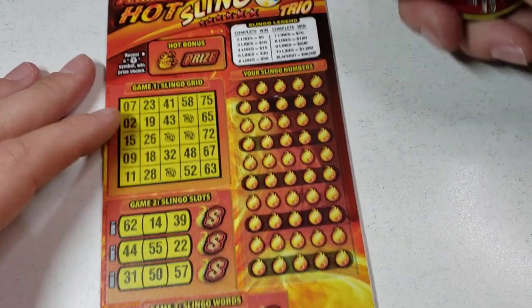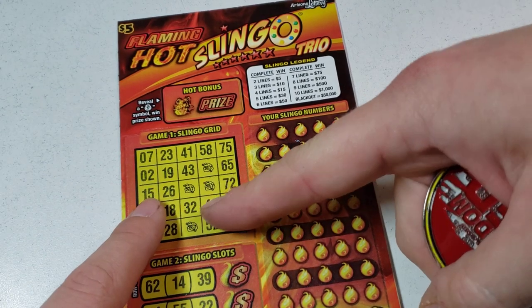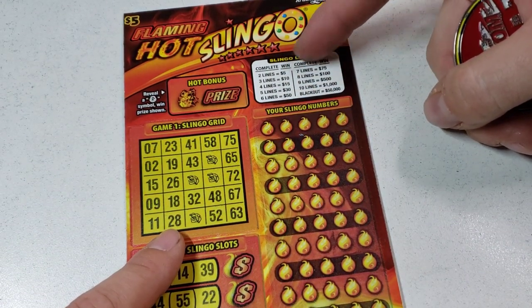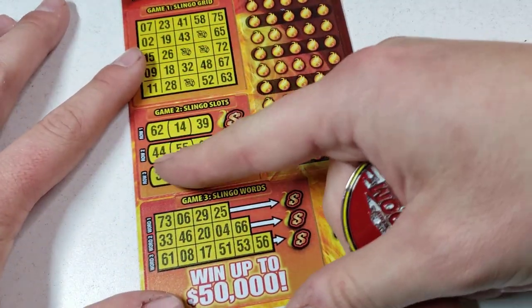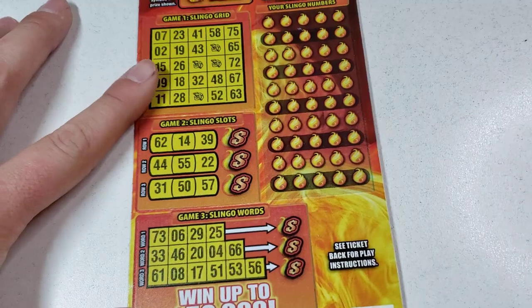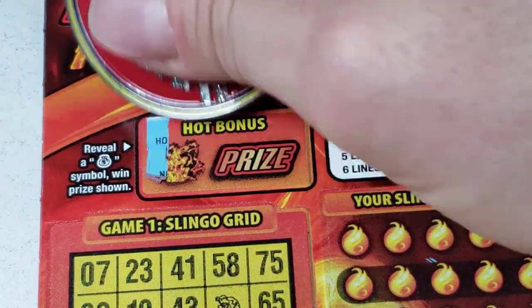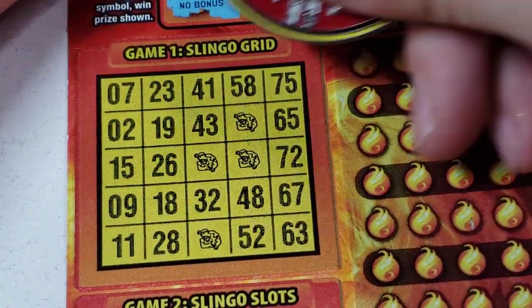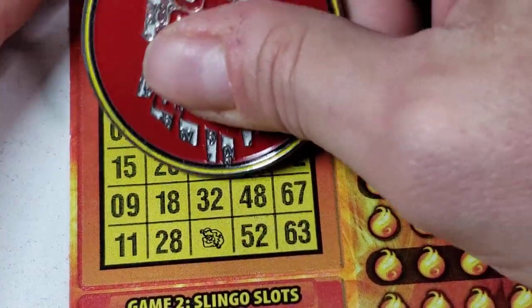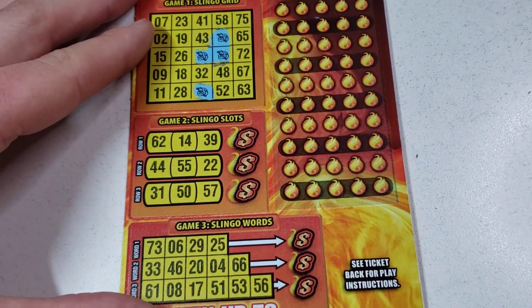All right, last ticket — we've got this Flaming Hot Slingo. You find a money bag, you win that prize. You've got to find at least two lines to win five bucks — more lines, bigger prizes. Complete the word and you win. Let's see if we can find the money bag for an instant win — no piggy bank, I was hoping for 50 bucks. Let's get to it.